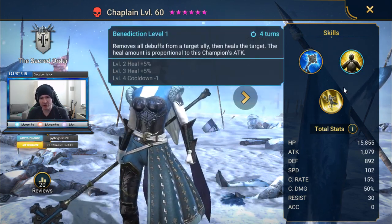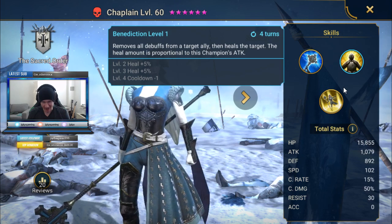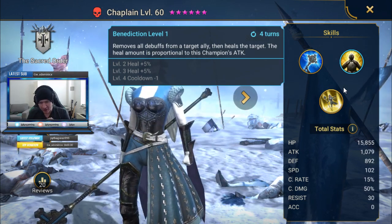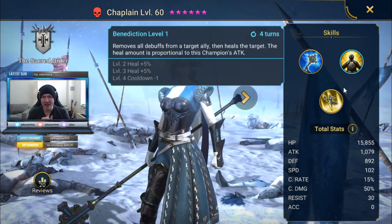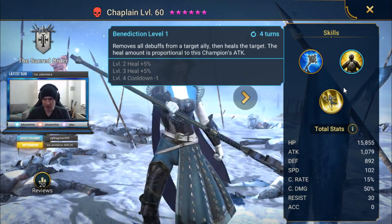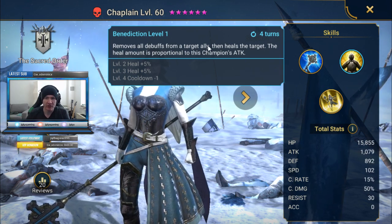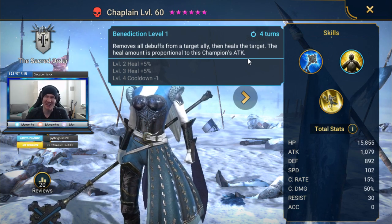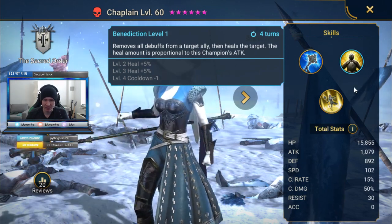Her second skill removes all debuffs from a target ally and then heals the target. The heal amount is proportional to this champion's attack. Skilled up, the heal boosts a little bit and you can get it down to a 3-turn cooldown. This is why her base HP might be a little lower and her attack a little higher — she needs the attack to really make the most of her heals, which is an interesting design. It's also nice that it's a full cleanse on that target, and it can probably be a pretty substantial heal if you get her attack skilled up.